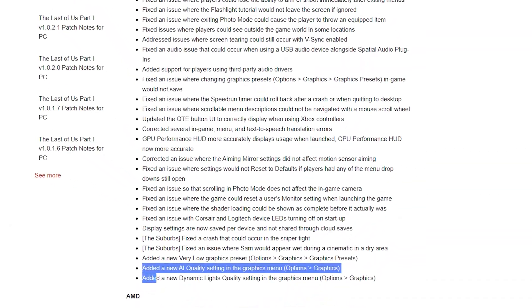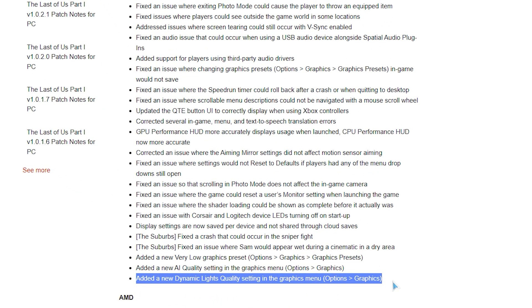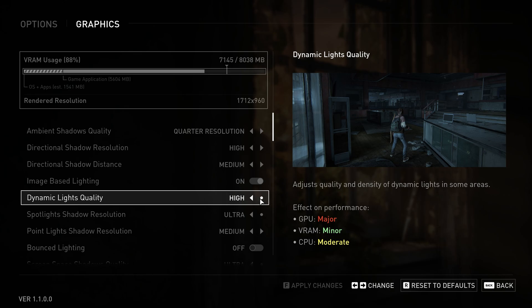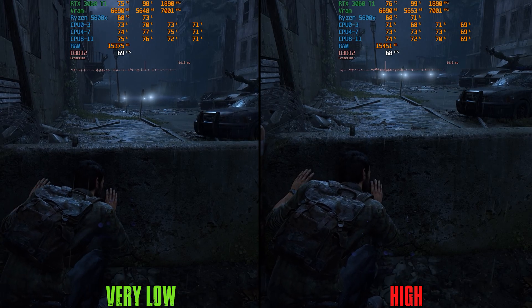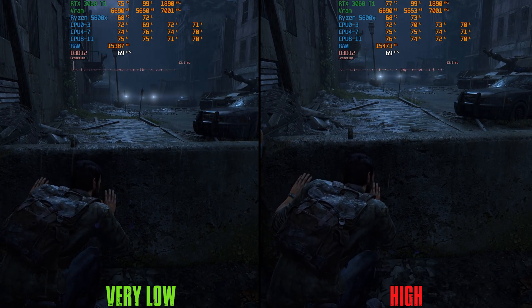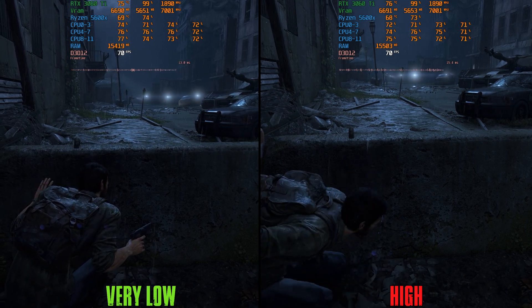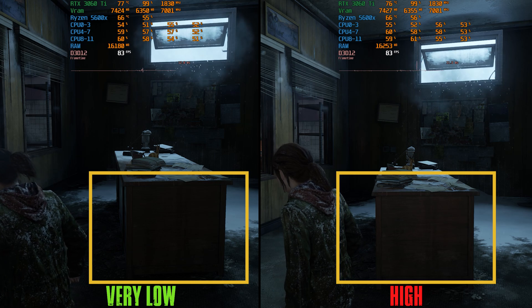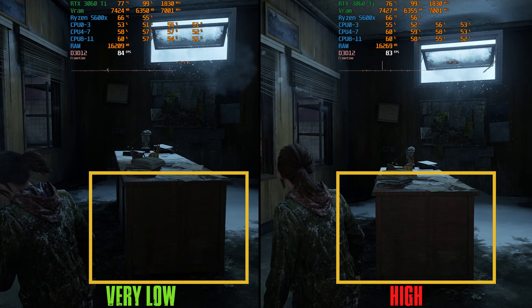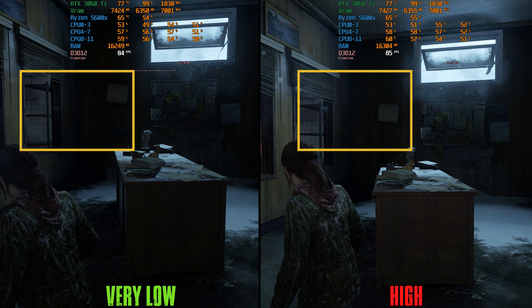This new patch introduced two new graphical settings. First, we have Dynamic Lights Quality, which according to the in-game description should control the quality and density of dynamic lights in some areas. This setting only affects some specific areas — for example, even with a lot of dynamic lights at a distance, there is no difference between very low and high in terms of visuals or performance. But in another area, there is a visual difference where the room looks darker on very low compared to high, though performance-wise there is no difference.